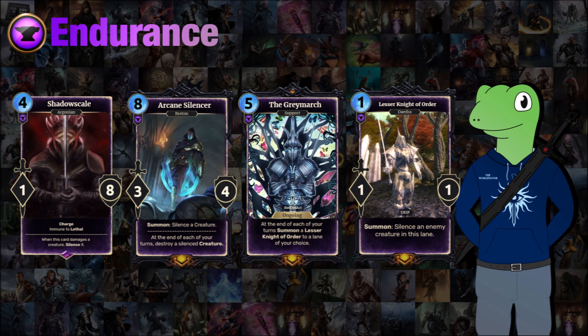The final endurance card is the 5-cost Grey March, which is ongoing. At the end of each of your turns you can summon a lesser Knight of Order to one lane of your choice. It's a bit like the Imperial City — the Knights of Order are just 1/1s which silence one creature in the lane. There's a lot of control here, but not really anything that's actually destroying units, hence why I don't think it's too powerful.